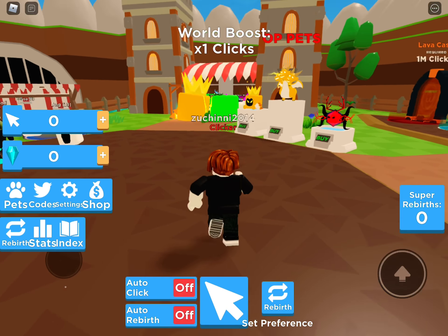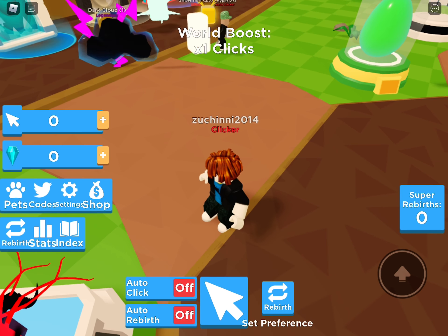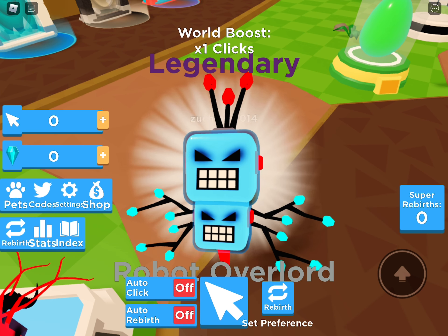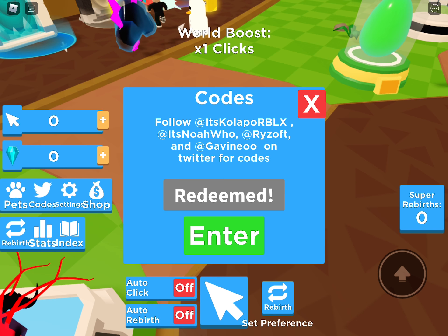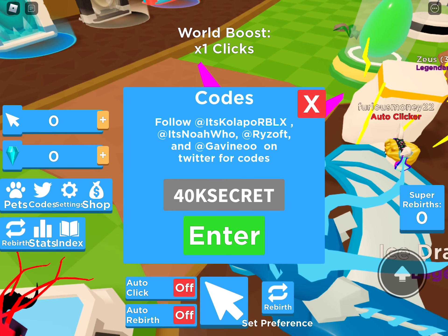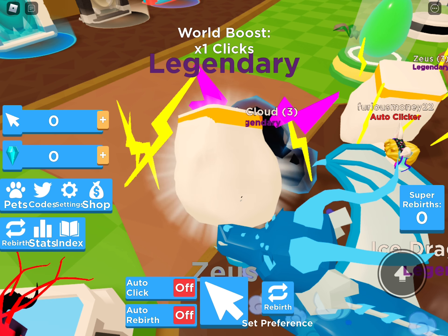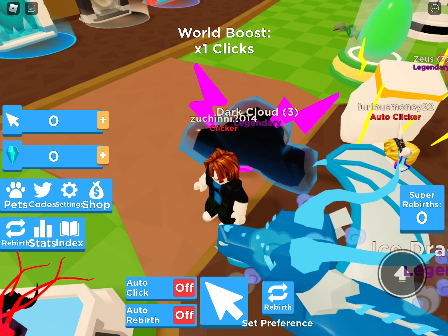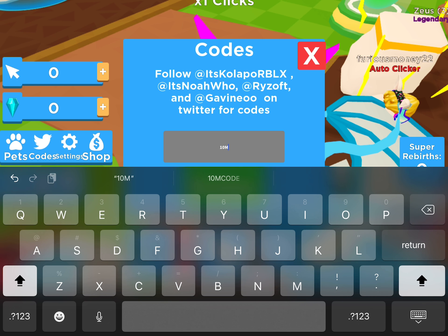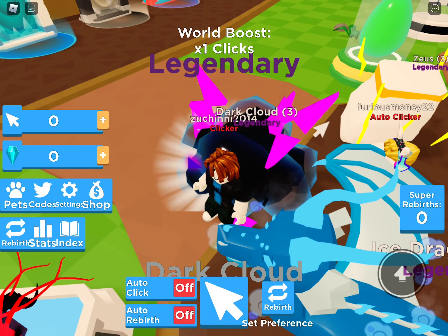We're just gonna get straight into the video. To redeem codes, click on the Twitter icon and the code menu comes up. Let's redeem these codes so we can become super op in this game. We got a robot, we have 40k clicks — boom! These are gonna help me out so much. I recommend you guys use them. Also redeem the 10m code.